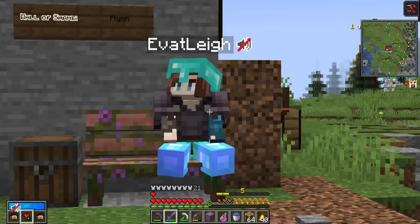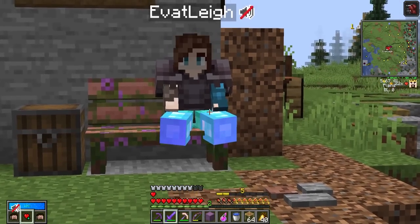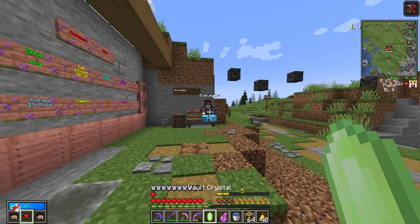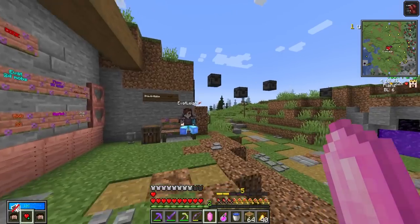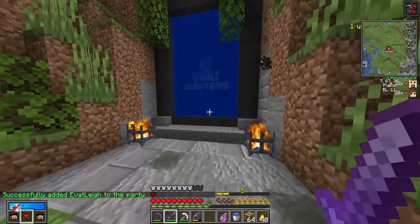Just chilling on a bench. Oh, why hello there, Evit — also chilling on a bench. What you doing? Hi, fancy meeting you here. Very fancy. I brought a level five vault crystal. You want to run it? Sure, why not — we're both here. All right, let's hop in, we'll do more talking in there.